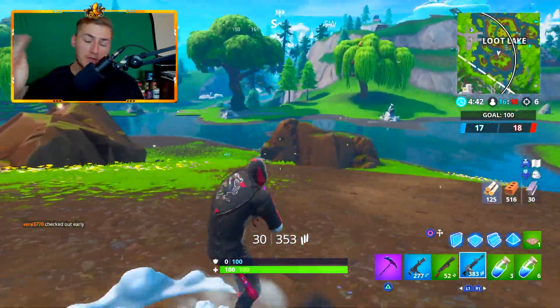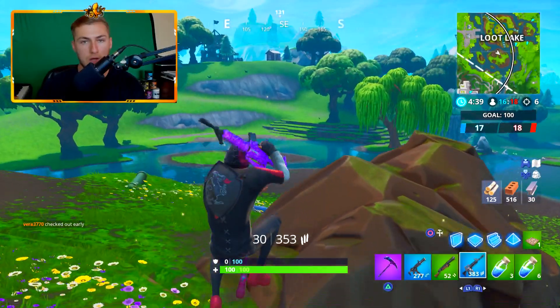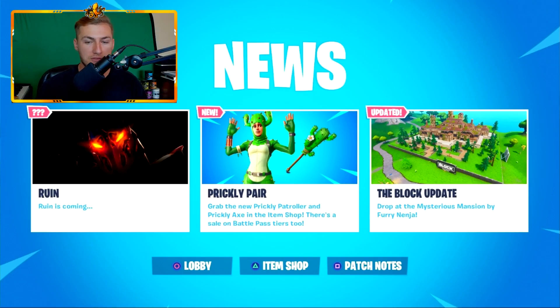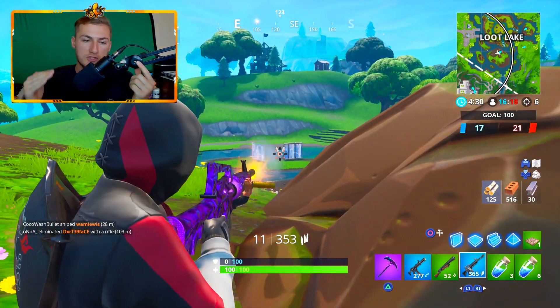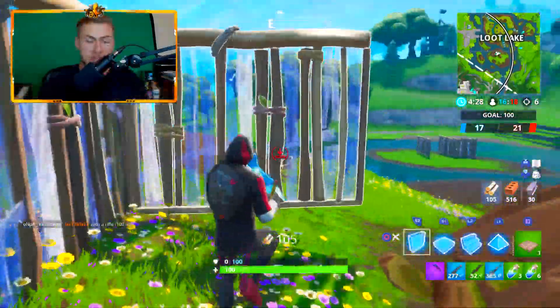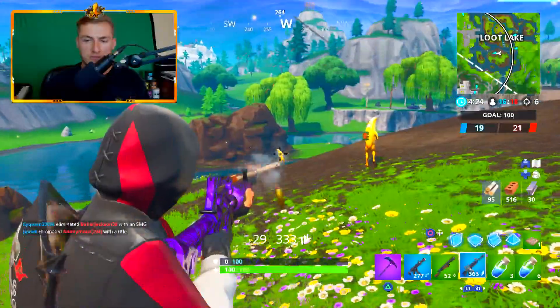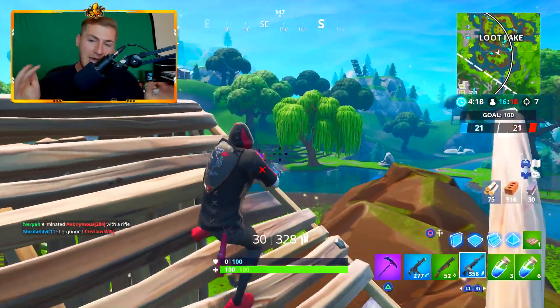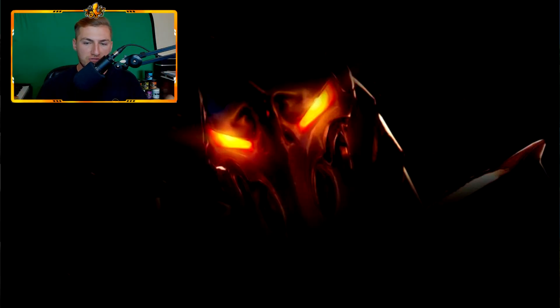First things first, I'm going to throw the image up on the screen. If you want to see it for yourself, go to Fortnite and open up the news tab - it's right there. So this is what the skin is going to look like. As you can see in the image, it's very faint - they're really not trying to show much detail. All you can really see is his eyes, which are glowing a bright orangish-yellow, a little bit of a silhouette, and the right side of his shoulder.